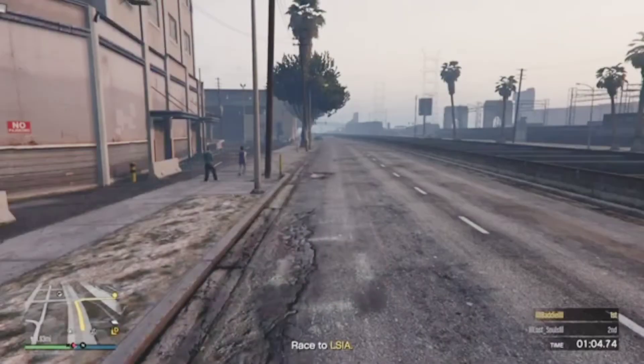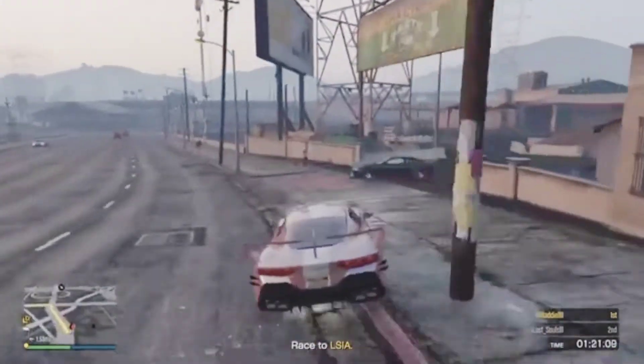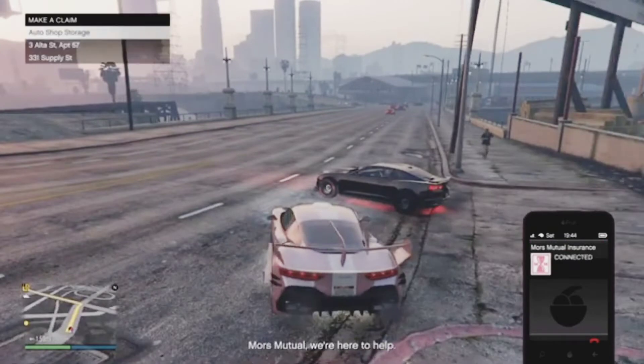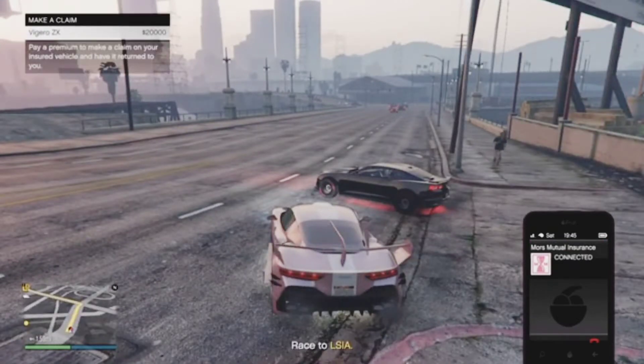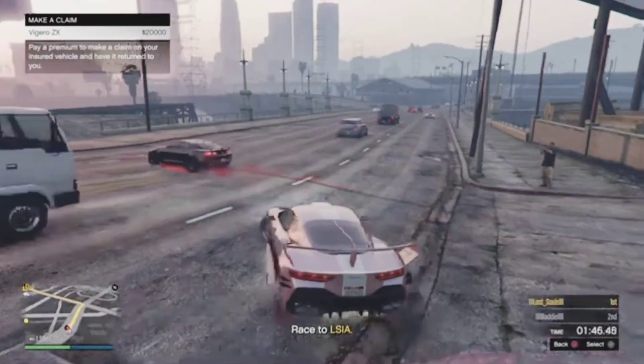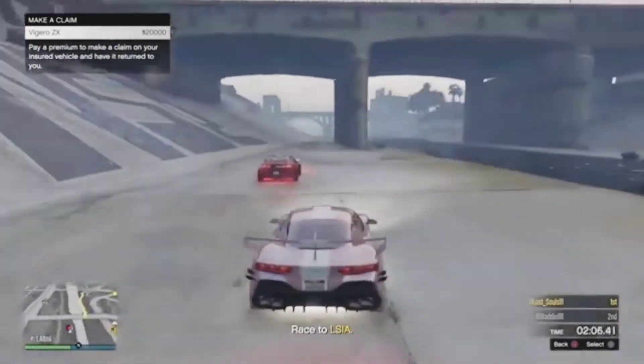Okay, so when we respawn, we want to open up our phone and call Mors Mutual — because remember that car we blew up that we want to mod? This is where that part comes in. Go to the garage it's in and hover over that vehicle. Then head to the closest body of water — I'm using the LS River because it is the closest.